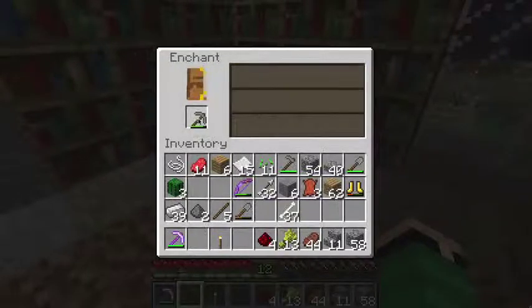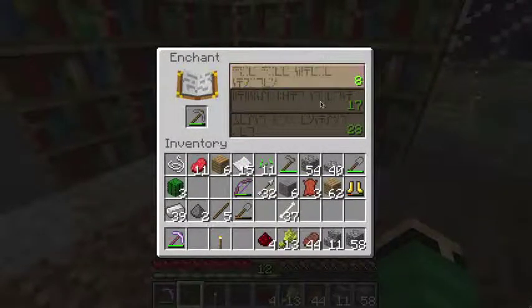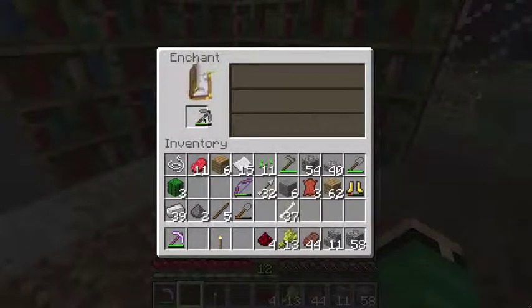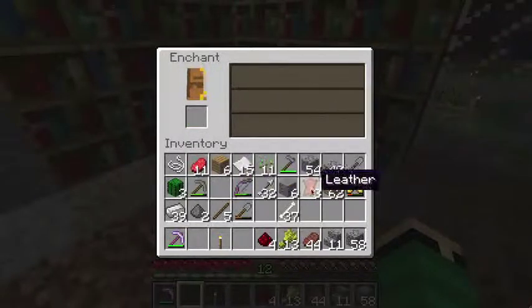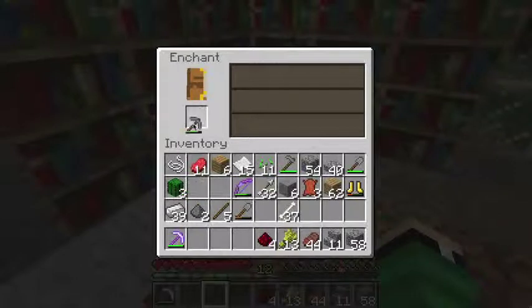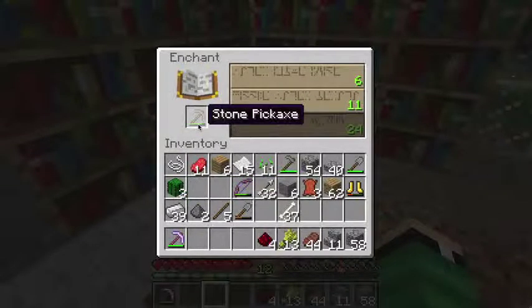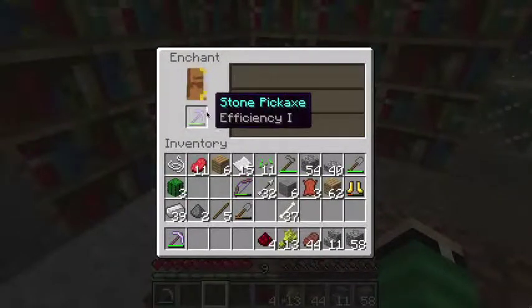All you have to do is just throw it in there. You can take it out and put it back in to get a different level. As you can see, that says 8 and 17. If I do that again, it says 7, 11, and 4. Another trick is that if you want a really low level enchant, you can put a torch down in front of a bookshelf or something. And now you can see the max level has dropped down to 24. Let's see if we can get less than 4 here — we've got a 3.